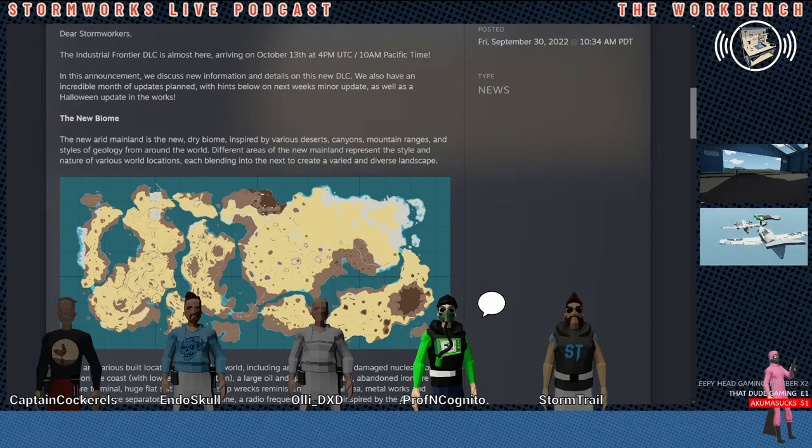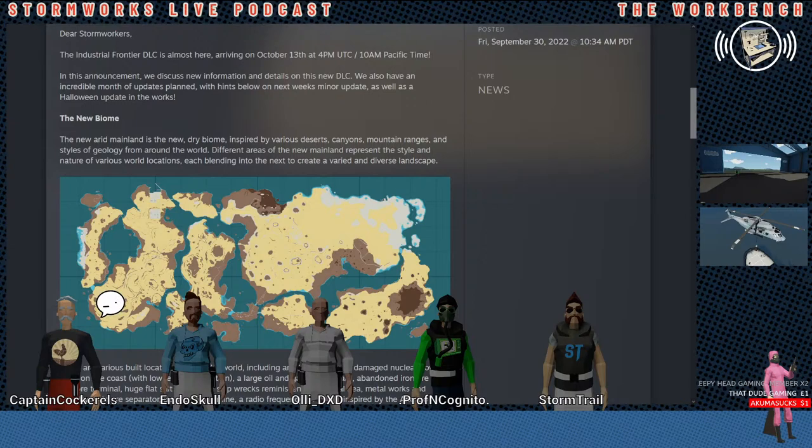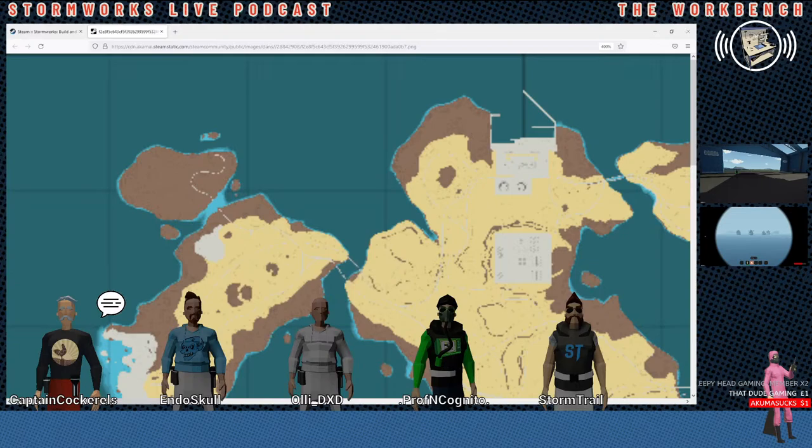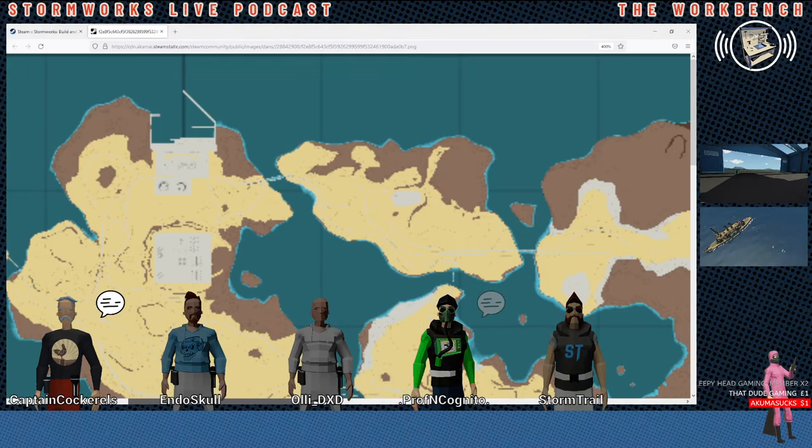It said it was going to be full of information and it just kind of gave us a little bit about the new biome. I looked at the map, zoomed in as much as I could. There's a lot of cool inlets, a lot of places you can take ships. If you look at that square up top on the left side, that's the nuke plant, and underneath that I think that's the oil and gas storage yard or the mining yard. The nuclear plant is damaged, so it has radiation around it.